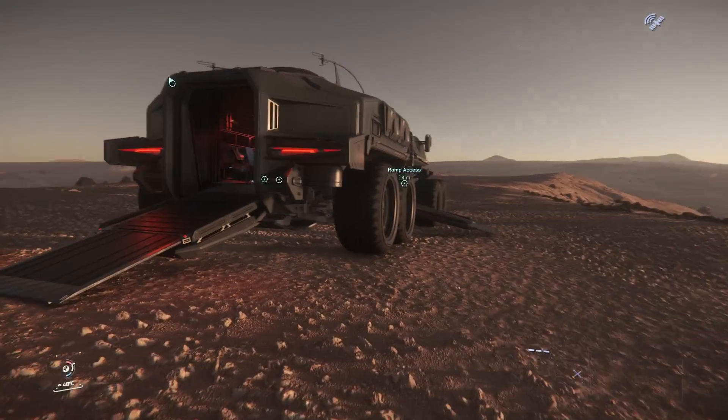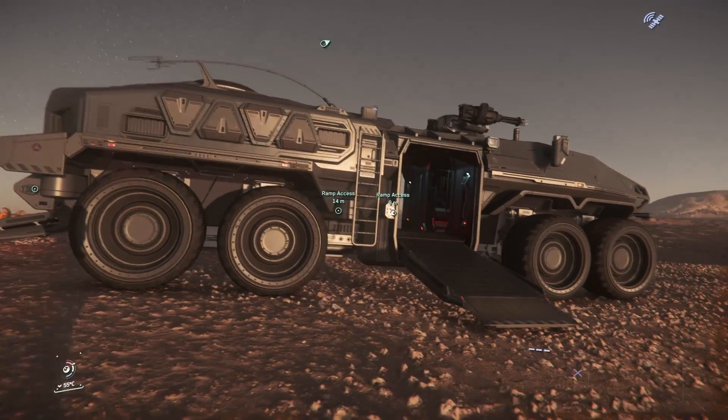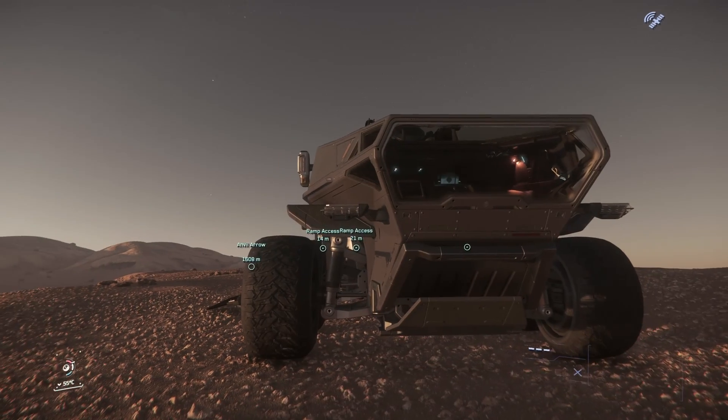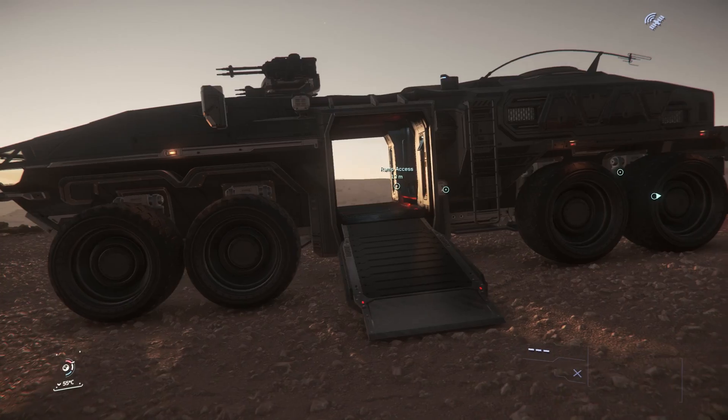The Spartan is built using the Atlas platform and shares the same chassis as the Ballista. For weaponry, it touts a remote operated dual size 2 Scorpion gatling gun. It also has three ramps for easier access for your crew.